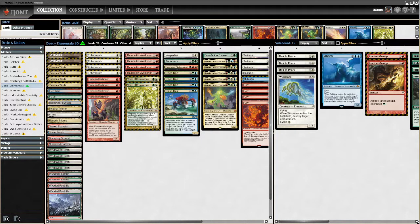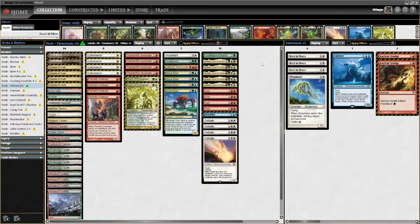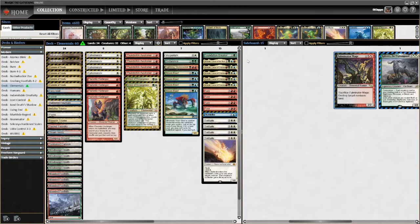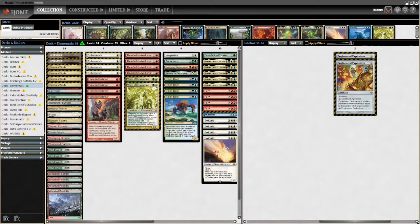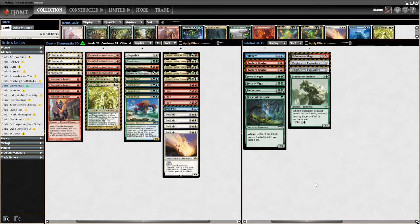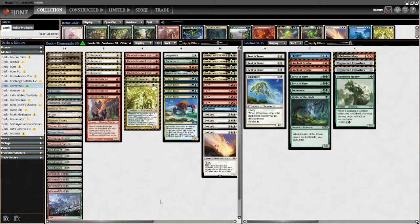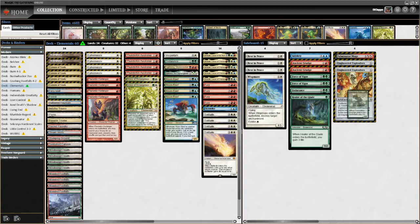Hello everybody, welcome back. Today we're here playing some Elementals — real Elementals, as I like to call it. We're not just playing five-color trade binder money pile, whatever you want to call it. There's a ton of names out there for it. We're actually just playing the Elemental deck. The point of this deck is to get synergy — it's kind of like the money pile deck but instead of just being card value, you have synergy going with Kahira. There's a Foundation Breaker supposed to be in the main deck.